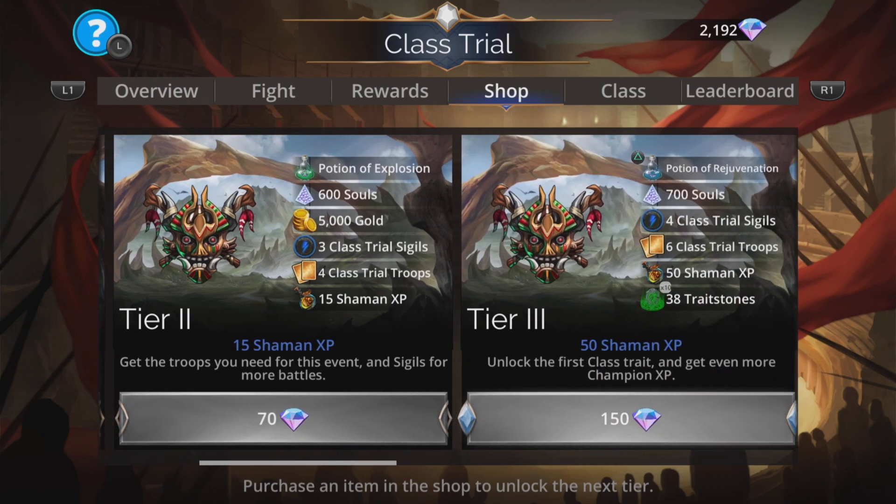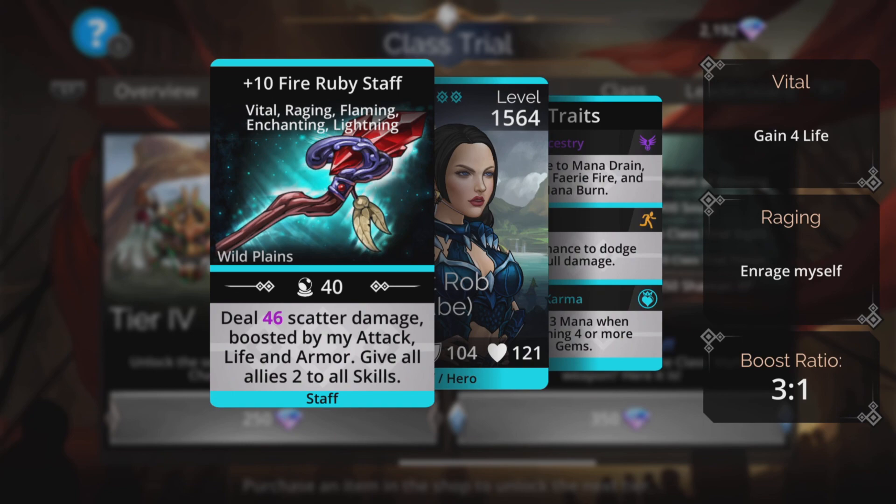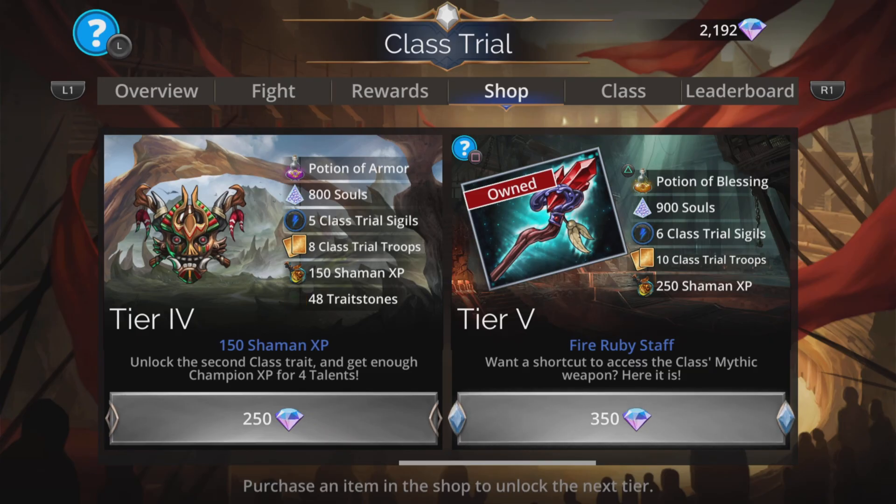Now there is an okay weapon at tier 5 — it is the Fire Ruby Staff. It deals scatter damage boosted by attack, life, and armor, and gives all allies +2 to all skills. Not bad at all, but don't spend all those gems just to get that. If you're going to go a long way in this event anyway and happen to get to tier 5, fair enough, but don't spend all those gems just for it. It's an okay weapon, but you will get it for free once you've achieved 250 class wins in Shaman.